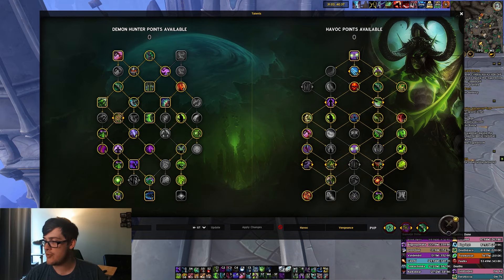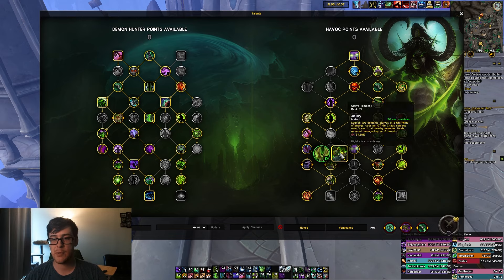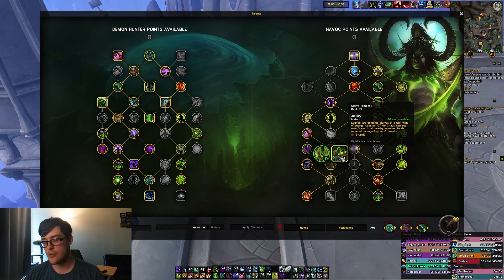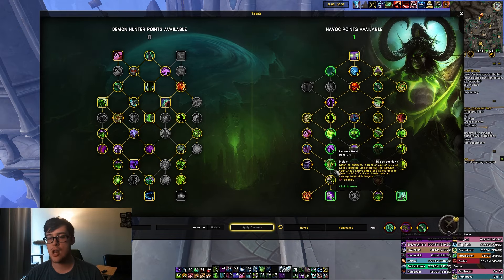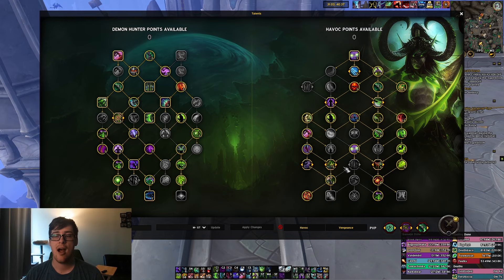For Mythic Plus, this is our best build. You can swap a few nodes — the choice between Glaive Tempest and Essence Break is about the same. Glaive Tempest is a little easier to use with better AoE damage but much worse priority and single target damage. Essence Break has much better priority and single target but slightly worse AoE. Over the course of a key, you'll notice no real difference — it's just a choice about which you prefer. The movement build is much, much better than the no-mover build for Mythic Plus. In Raid they're about the same, but in Mythic Plus the movement build is much better.